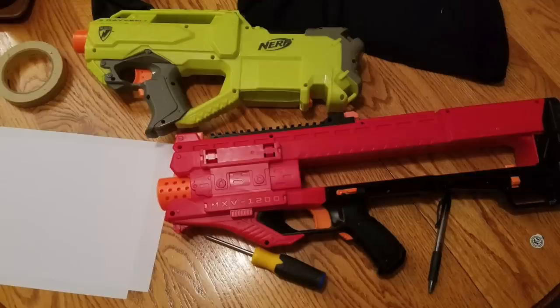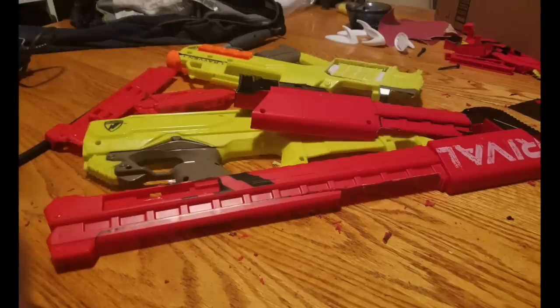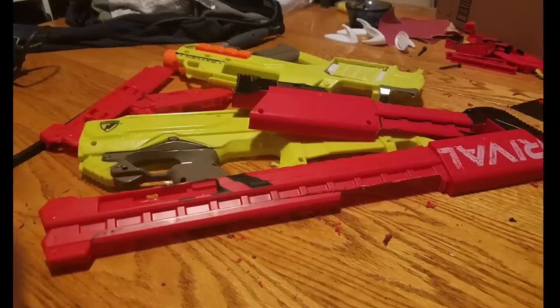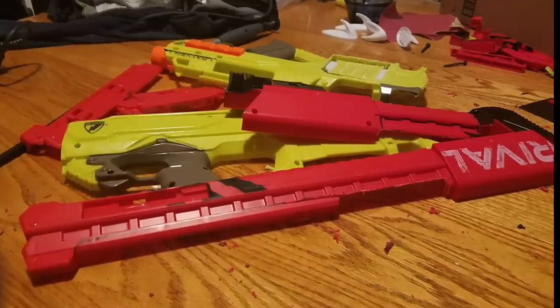Most of these pictures are from me bouncing ideas off Hawkeye. The first teaser photo I sent him was just the Raven and Zeus sitting on the table ready to be taken apart. Then literally the next photo I sent was the battery tray and the back end of the Raven completely hacked off. I had no idea if I was doing it right, but at the very least I'd killed a Raven. So that's progress.